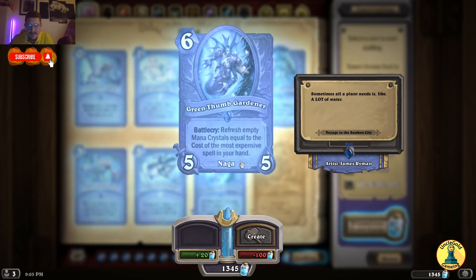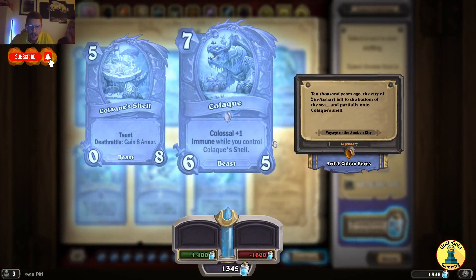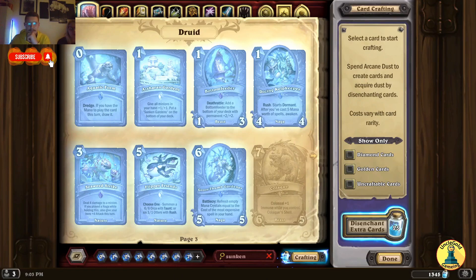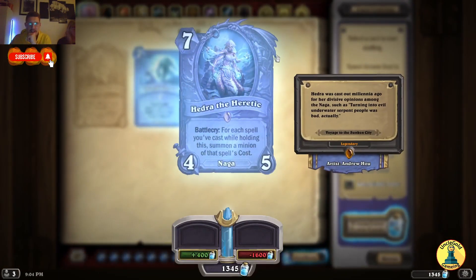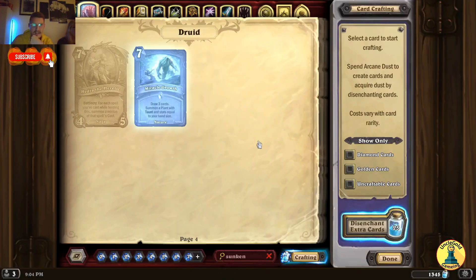Green Thumb Gardener — Battlecry: fresh empty mana equal to the cost of the most expensive spell in your hand. Sounds like a really good card. Kalak — Colossal plus 1, immune while in control. Kalak's Shell has Taunt and Deathrattle: gain 8 armor. This is like a huge turtle, love it. Another legendary: Hedra the Heretic — Battlecry: for each spell you've cast while holding this, summon a minion of the spell's cost. I see a spell druid coming. Miracle Growths — draw 3 cards, summon a plant with Taunt and stats equal to your hand size.